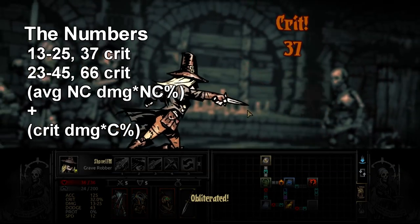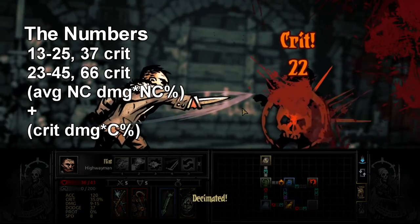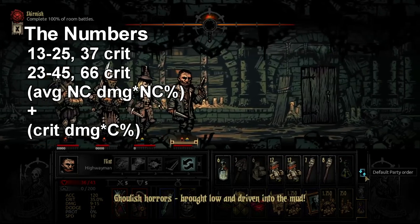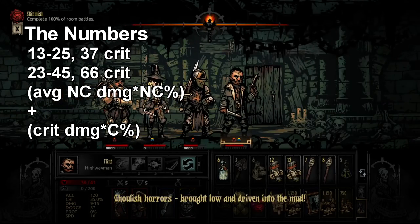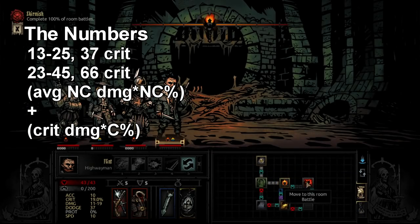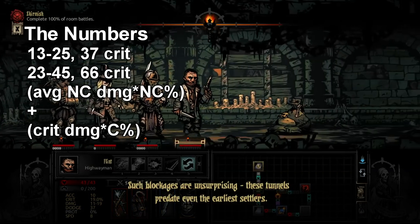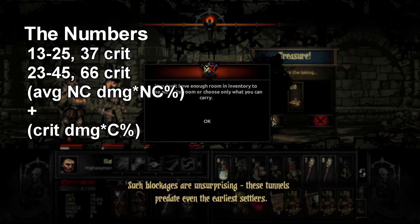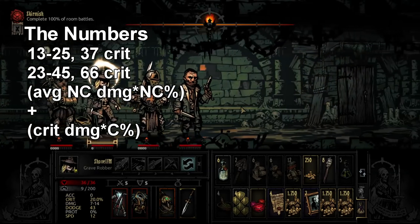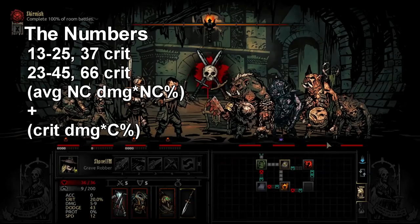When we run Grave Robber in a non-Shadow Fade setup — either Double Lunge or Infinite Lunge — Double Lunge means you put her in rank 4, she lunges up to rank 2, someone in rank 3 slower than her (like Crusader) uses Holy Lance or Duelist Advance, moves past Grave Robber pushing her back to rank 3, and then she lunges again on turn 2. Infinite Lunge puts Grave Robber in rank 3 with a slow character in rank 2 and someone like Shieldbreaker or Highwayman in rank 1, so she lunges past them, the chain of dance moves fires, and she ends up back in rank 3 at the start of the next turn.